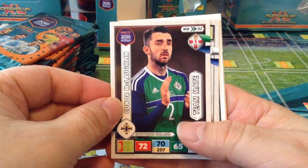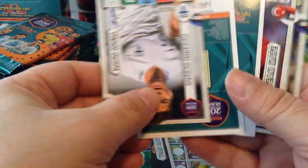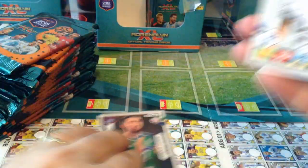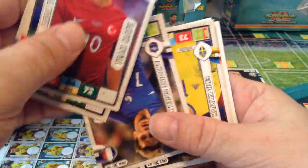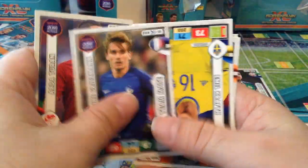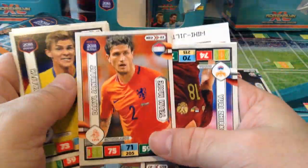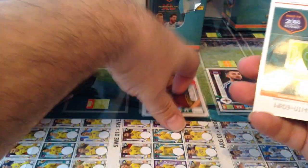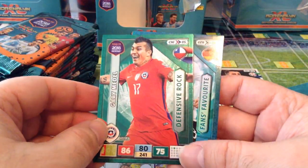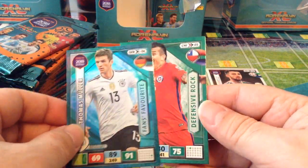Each packet will start with a home nation one. Here we go — Northern Ireland, McLaughlin. Then the rest of them. Here's Griezmann, Jan Mat — scored a nice goal for Watford against Chelsea. And our two special cards: Defensive Rock, Gary Medel, and Fans Favourite, Müller.